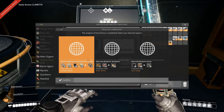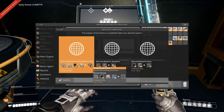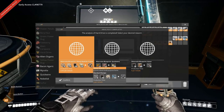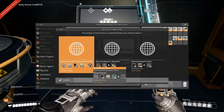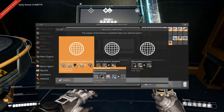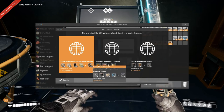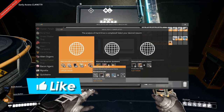Then we have the heavy modular frame, which is normally five frames, fifteen pipes, five encased industrial beams, and 90 screws for one frame at two per minute. The alternate is eight frames, ten encased industrial beams, thirty-six pipes, and twenty-five concrete for three — and the production speed is a little bit increased. So we're definitely using less materials if we do this.